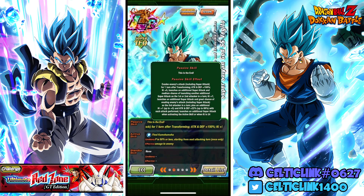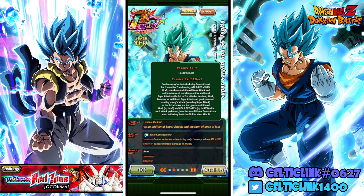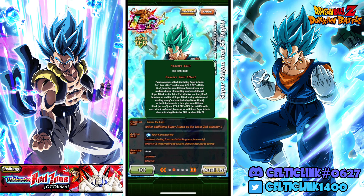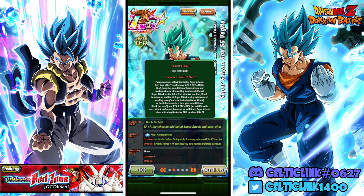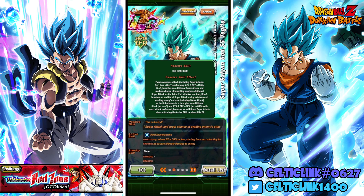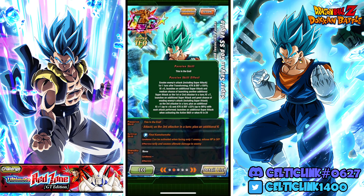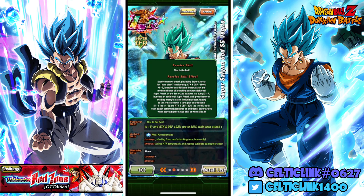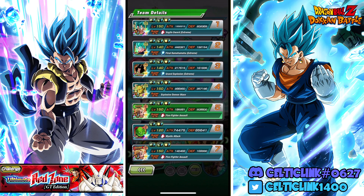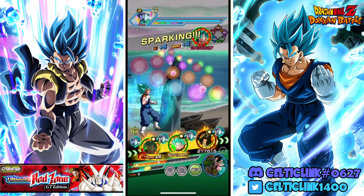Now that we are transformed on turn four, we have evade enemies' attack for the turn. We also have 150% attack and defense, we get ki five. We launch an additional super attack that has a medium chance of launching another additional super attack as the first or second attacker in turn. We get seven ki and a guaranteed additional attack with a great chance of evading enemies' attack as the third attacker in turn. We also get an additional ki one up to five and attack defense 22% up to 88% with each attack performed. We can also launch an additional super attack when using the active skill or getting 24 ki, so we want to try to prioritize the 24 ki when and where we can.